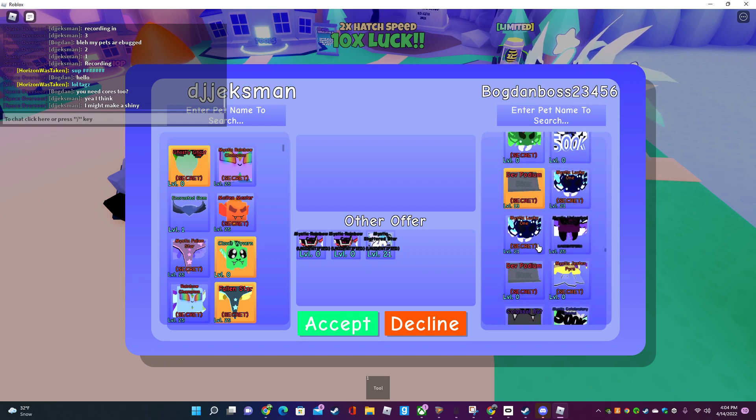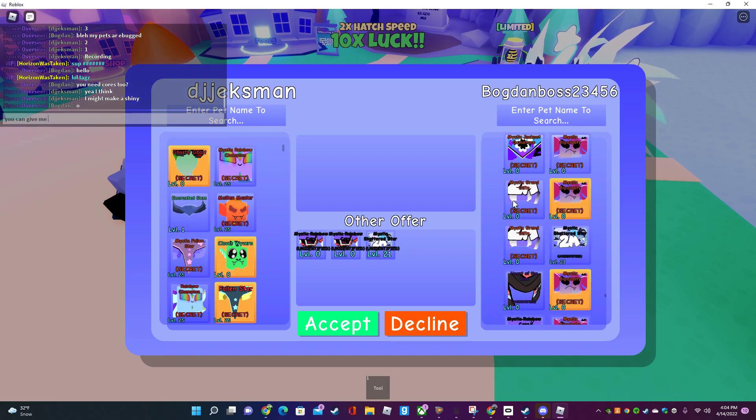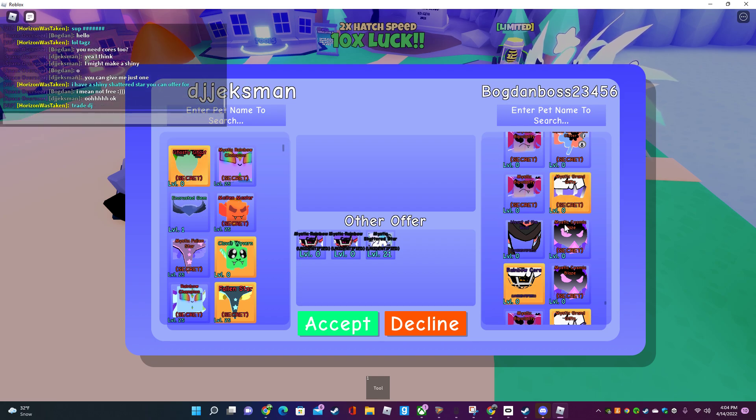I'm probably about to make a shiny out of this thing. He's got a lot of mysticals though. I have a shiny shattered star if you can offer for it — I mean, not for free. Oh okay, never mind.